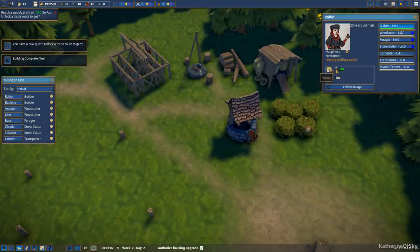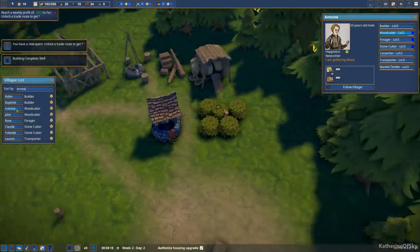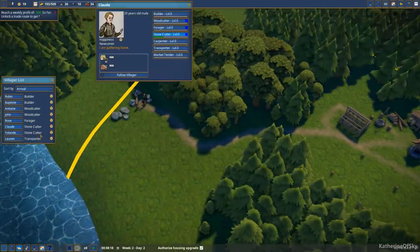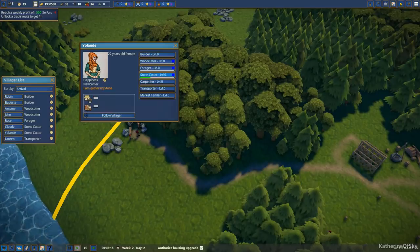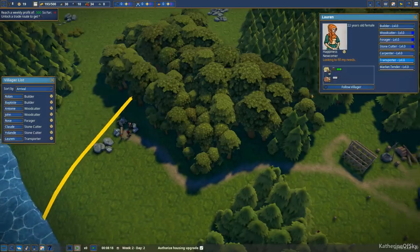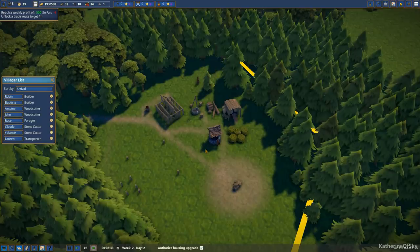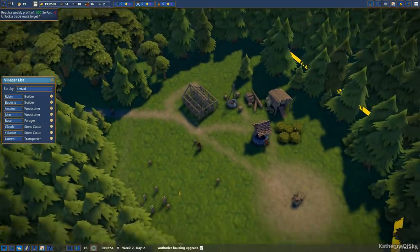The well is done — now people should be a little bit happier because they can actually get water. I love how they have these medieval portraits of people. Let's go through them so you can see the different portraits: there's Rose, she looks nice in blue and white, then John, Antoine, Claude, Yolanda — she's 22 years old but this picture makes her look very old — and Lauren. Since this is a medieval city builder, I find those authentic medieval-style drawings quite charming.